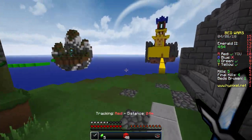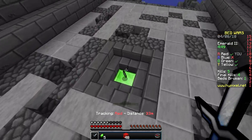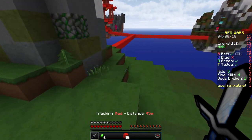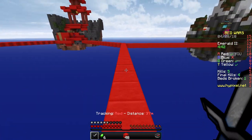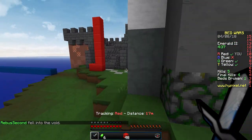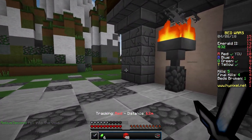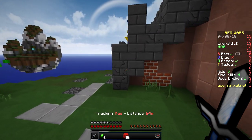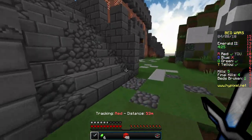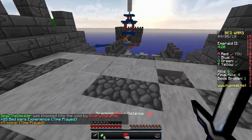Looks like no one has been here in a while. Let's see where the other emeralds are — up here, one emerald. I think it's a good idea to get obsidian, so I'll wait to collect two more emeralds. Hopefully no one will come and kill me. Oh, the green is here — goodbye! Got them. Let's get two more emeralds.